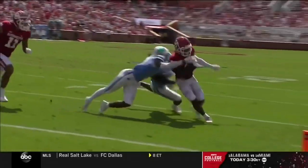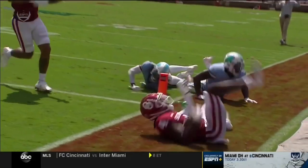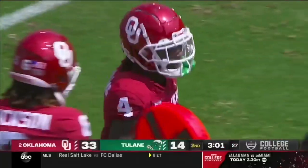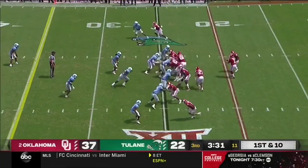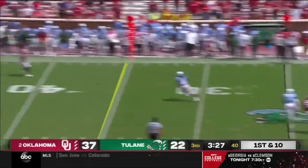What a playmaker he can be. It was good defense initially, but you saw the juke and jive, the head fake — a loud statement from Mario Williams with the football in his hand. Kennedy Brooks next to him, and Rattler going to throw here, facing some pressure, Rattler on the run.